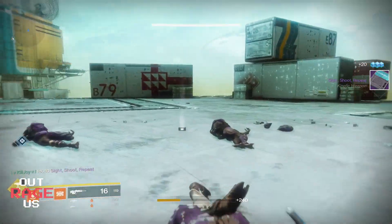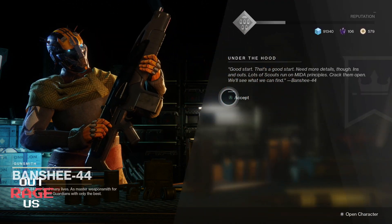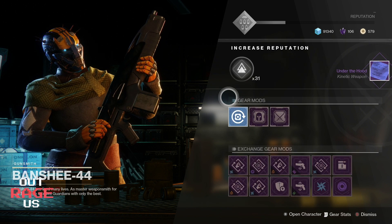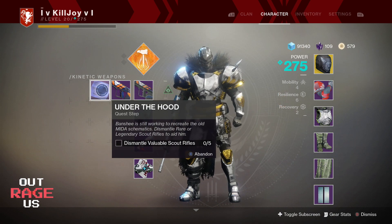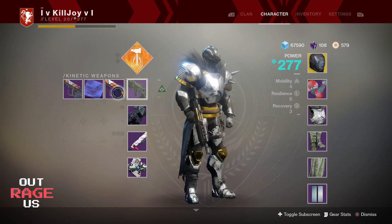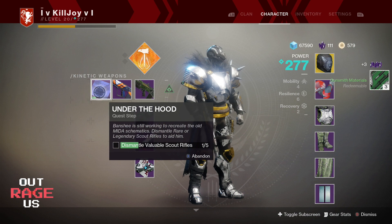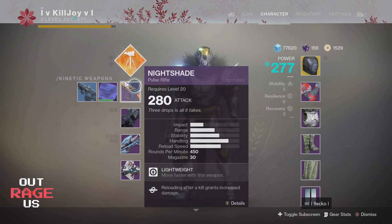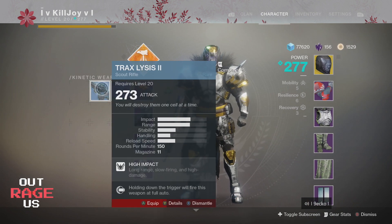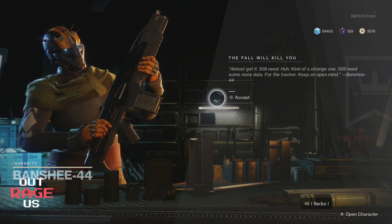Head back to the tower and Banshee will have another one for you. I love this guy's voice — he sounds like freaking Bane. He's going to give you another quest that actually requires you to dismantle scout rifles. This is probably the longest part to get the Mida Multi-Tool because it's just random — you can't buy scout rifles anywhere. So I hope you guys have been saving yours. If you make three characters, you get better chances of having more of them. If you don't have many scout rifles, your best bet is to go to some planets, do public events and strikes — just non-stop grinding until you have five. Once you have five, dismantle all of them and he'll give you another quest.